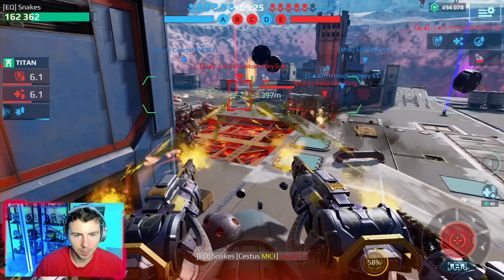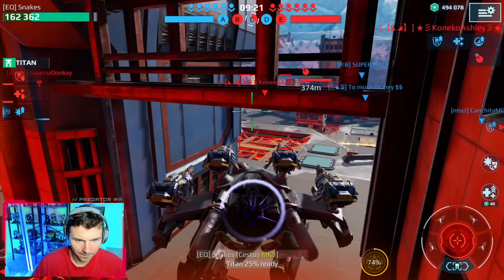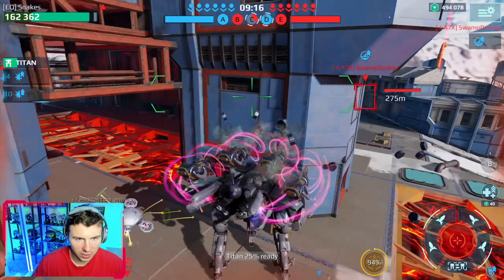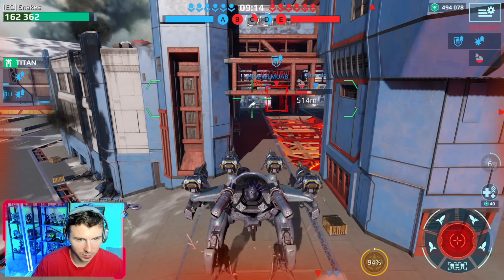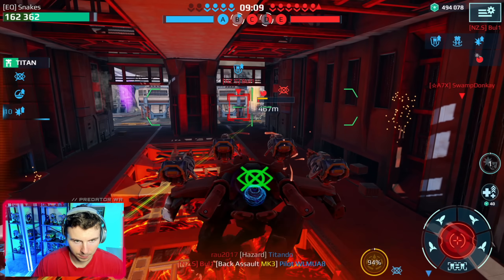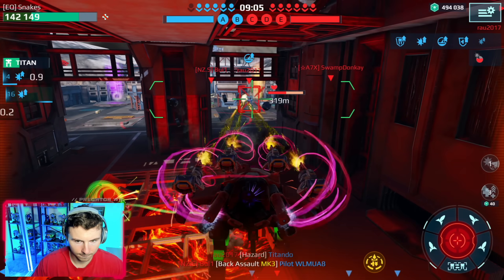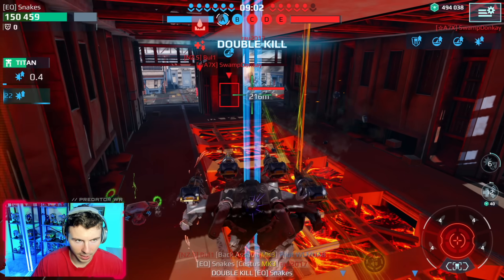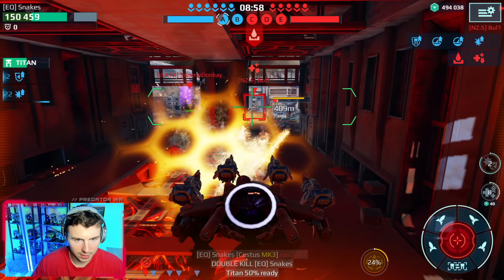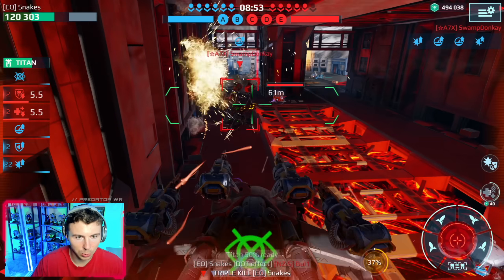Oh my gosh, that seemed like a crime — that was an absolute murder. Every time I hit my overpower ability I get nervous because our health is so low and it drops so fast. Okay, smoked the Raven — double kill. It's a Capri and something else. Triple kill! We got it with the DoT from the roulette.